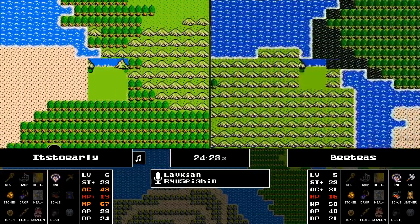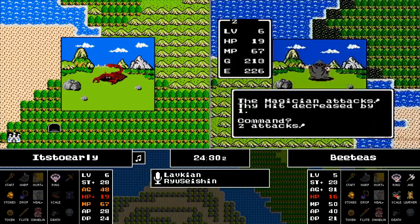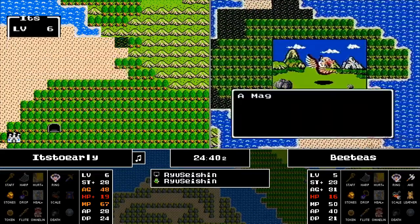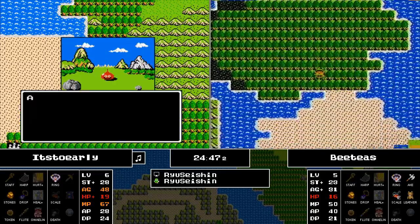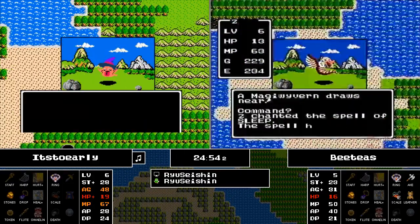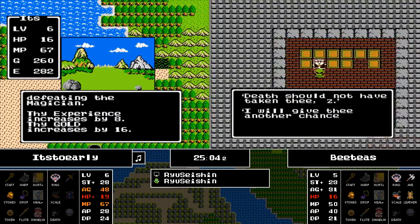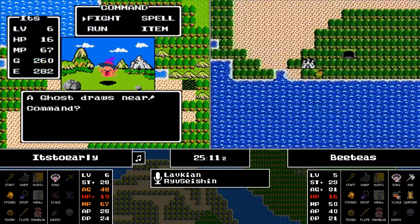BT's looks like he wants to try to get back to that town he saw earlier. It could be Cole with the armor, or Cantlin with a bunch of weapon shops — there's a lot of opportunities for what that town could be. BT's is going to do the aggressive exploring. There are so many nasty enemies out here. He fails to sleep the Magiwyvern and unfortunately gets taken out. It's Too Early is about 50 experience points away from level 7.